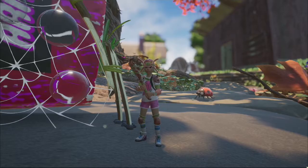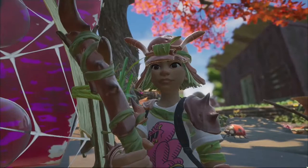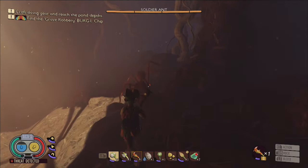Before traveling to the Westerly Ant Hill to obtain the Burgle Chip, I first highly recommend that you craft a full set of ant armor and a slime mold lantern, which can be unlocked by analyzing eelgrass. In order to craft the ant armor you will need mite fuzz and ant parts, so if you need to, go bash a few bugs.